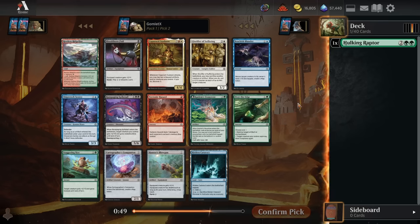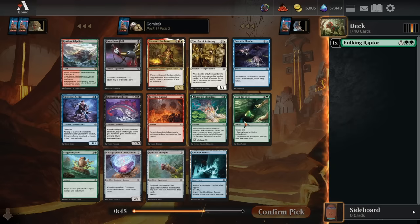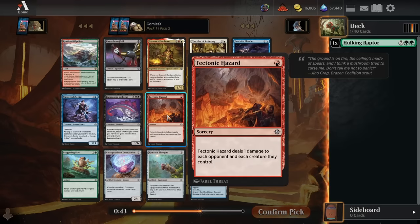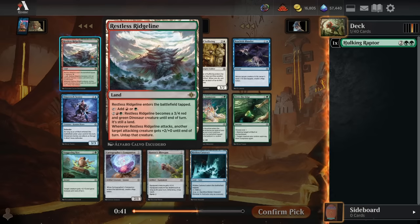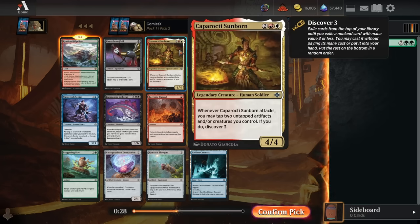For pick 2, we don't see an incredible green or red dinosaur option to follow up the Hulking Raptor. We do see a pretty great rare — the Restless Ridgeline — which we could take if we want to just immediately force green-red dinos. This would be a great dual land for us, fixing our mana early game and giving us another threat if we run out of cards. So I like the Ridgeline a lot. I might just take it here, but I'm really tempted to take the Sunborn.